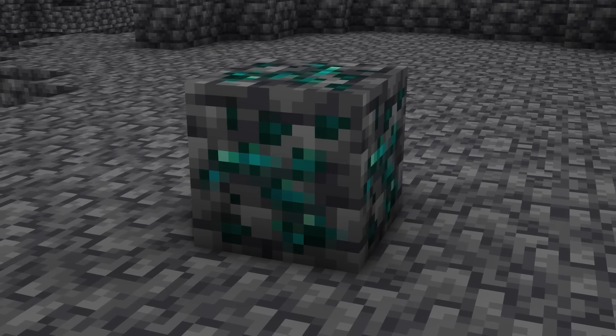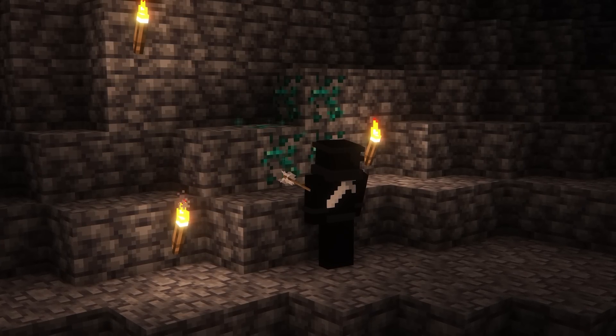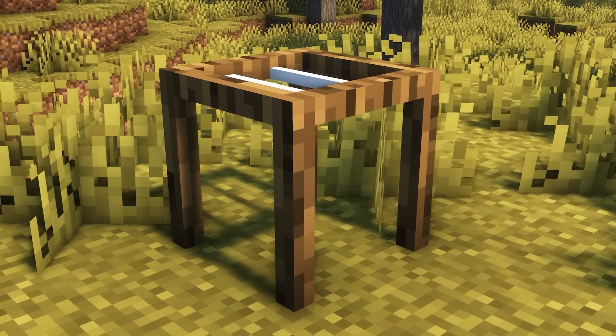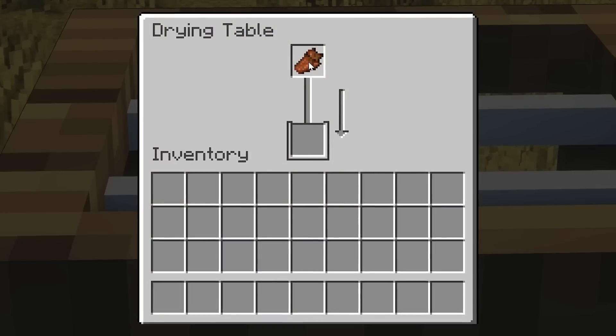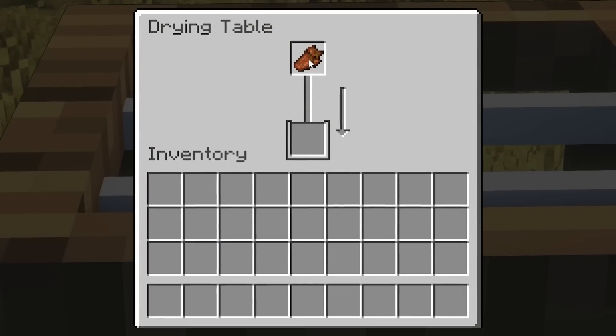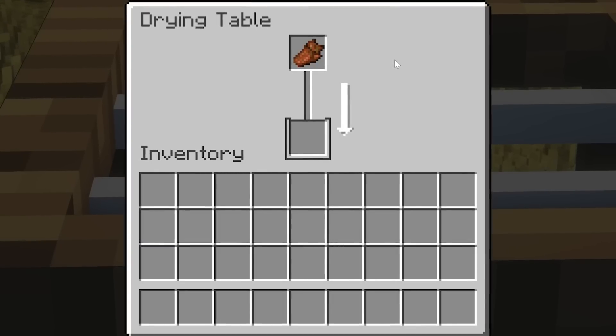A new ore called Ender Ore has been created and spawns underground. When mined, it will drop Ender Fragments, which can be crafted into Ender Pearls. A new interactive block called the Drying Table can be used to create new food like jerky, dry bushes and leather. All you need to do is put a raw piece of meat, sapling or bundled rotten flesh into the top box and you will get the result in the bottom box after a short time.